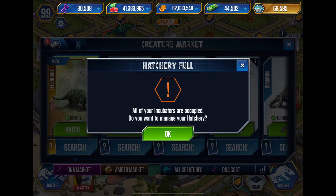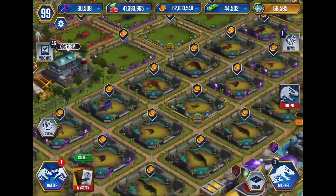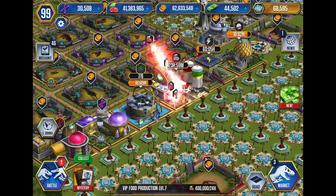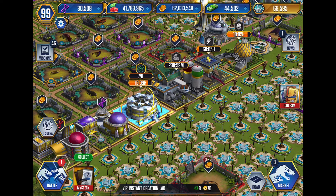Stupid pop-ups. Do we not have any left? What are these? Yippie Instant Creation. Instant Hatchery. Okay, we're gonna have to speed something up.